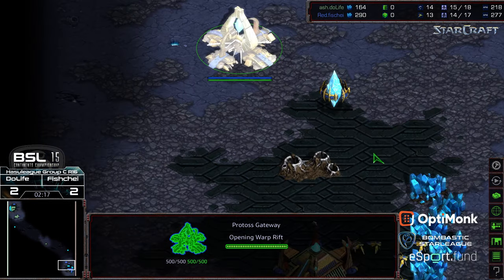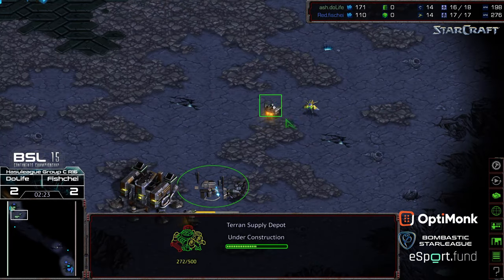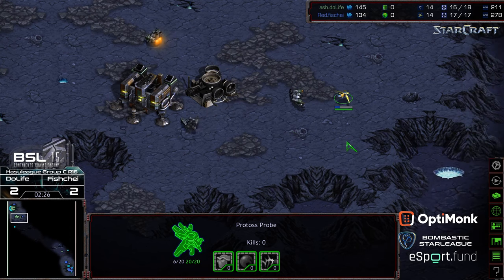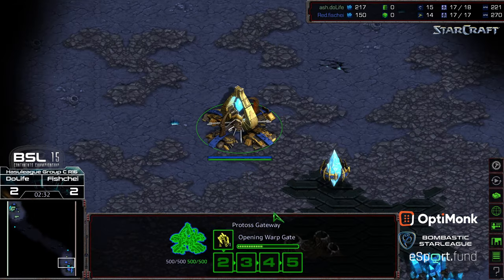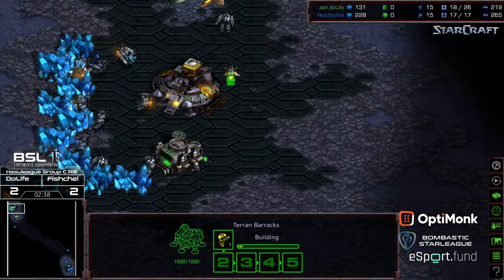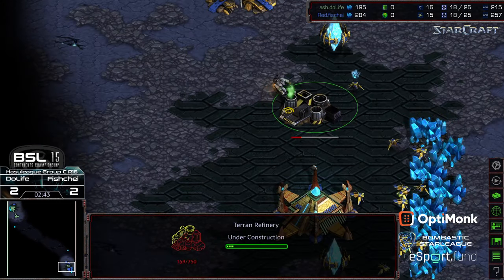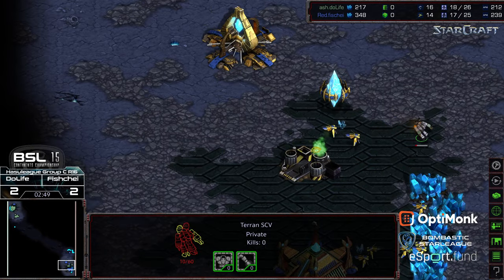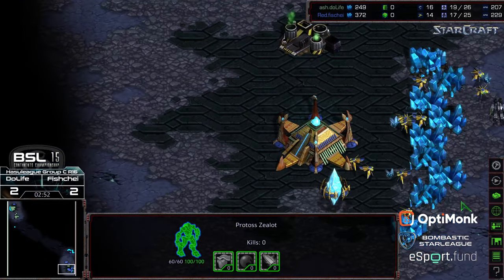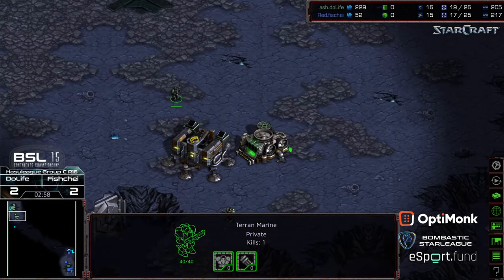SCV moving out for Dulife, still going for that front door seal. Probe trying to be annoying and maybe disrupt that blockade as long as possible. First zealot being produced. I assume Fisheye is not going to cycle the zealot towards the natural just because they don't think it could get there in time. A little bit of gas stolen there — and a counter gas steal from Dulife! How about that?